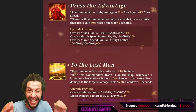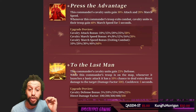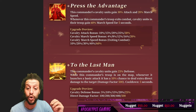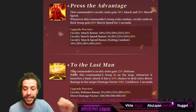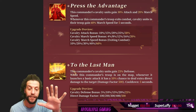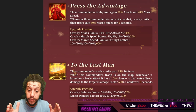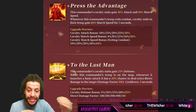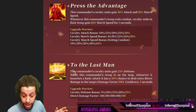The second skill: this commander's Cavalry units gain 30% attack and 20% more speed. Whenever this commander's troops exit combat, Cavalry units gain 60% more speed for 5 seconds. So it gets 30% attack, 20% more speed, and a Cavalry speed bonus of 60% on exiting combat.